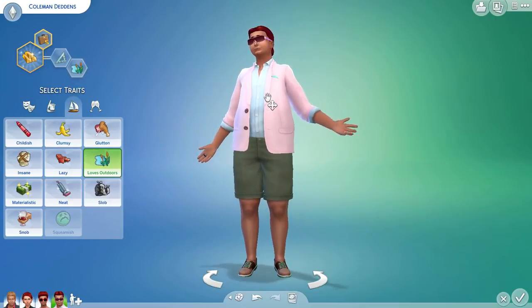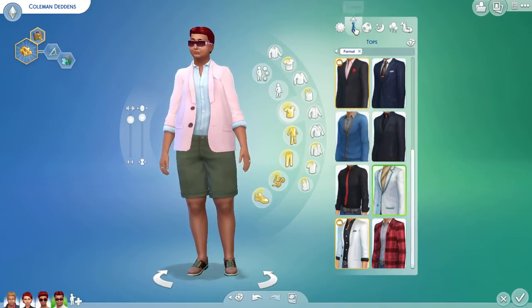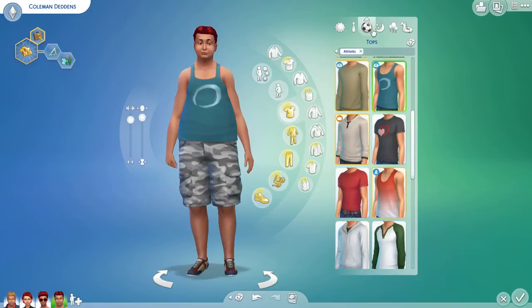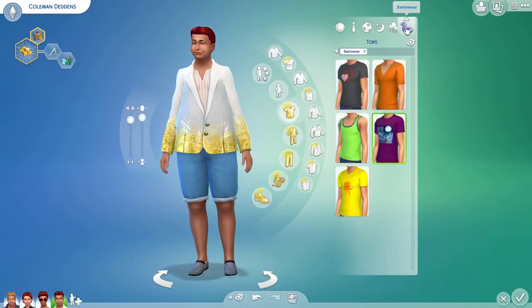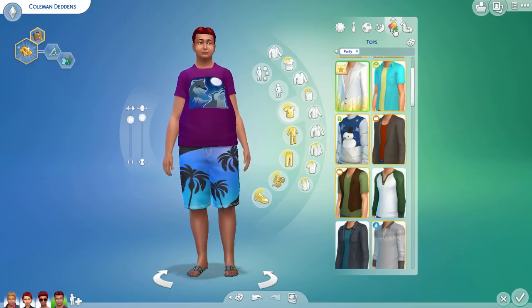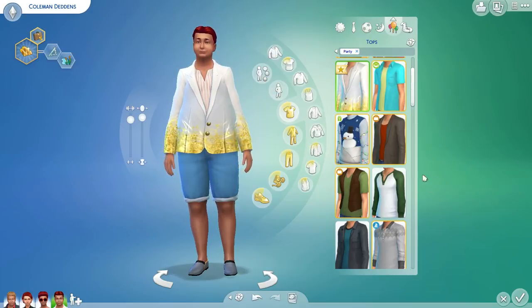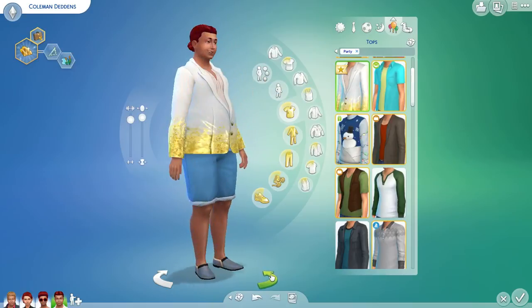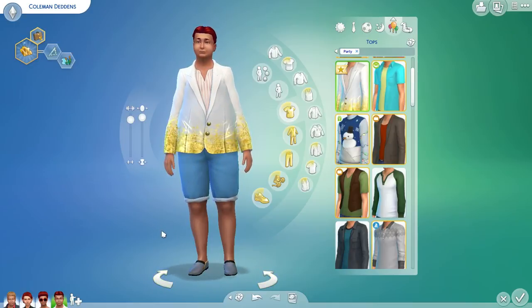Let's see what kind of clothes it put him in. That's his everyday, formal, athletic — what is that? Sleepwear, party, and swimwear. His party outfit is definitely unusual. These are not things that I would have put my sims in, but I think that's a good thing — use the random genetics to create more interesting sims. Oh, he's got a ponytail, didn't even notice that.